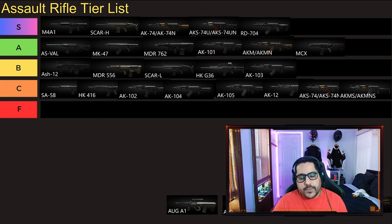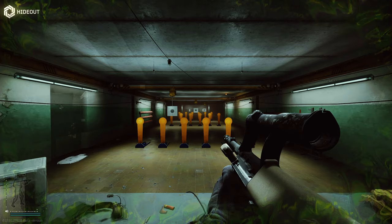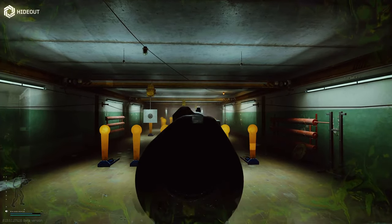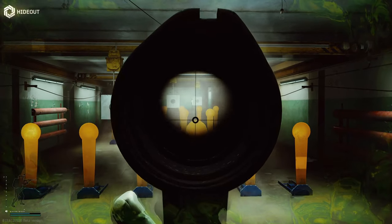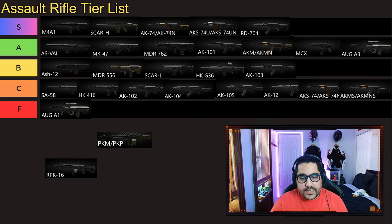Next gun is going to be AUG-A1. This deserves F tier. The AUG itself is not a bad gun, but the AUG-A1 you cannot change the scope on it — you're stuck with a 1.5x, really bad scope, not much modability, and it's basically useless. The AUG-A3, on the other hand — this will be the controversial one — deserves B tier for me. It's another budget 5.56 gun, and it's as good as G36, SCAR L, and MDR 5.56, but for cheaper.